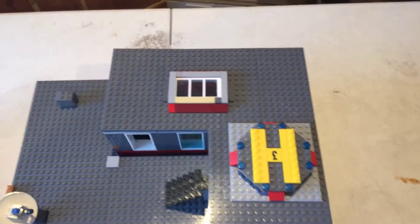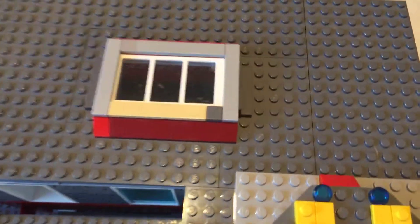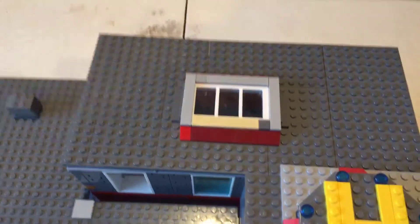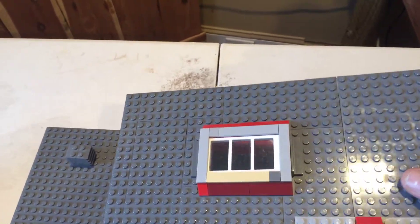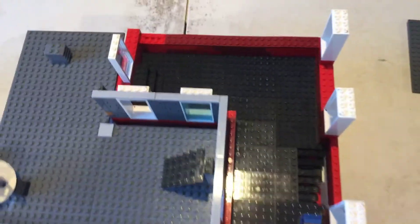I also added a skylight feature using the SNOT technique, and that wasn't too bad. The roof for this all comes off as one section, and you have the upstairs area.